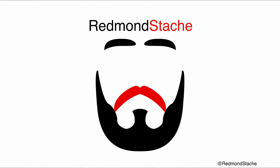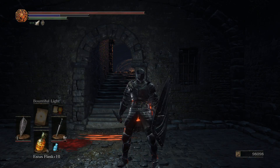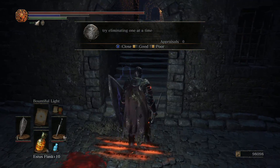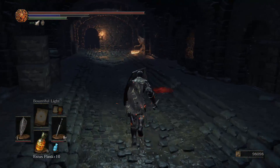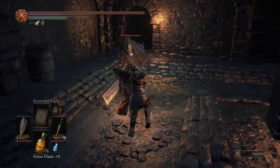Hello and welcome back to Dark Souls 3, where today we have got a sleeping giant to carefully go by. We're not gonna kill it from up here — that is a bad idea generally. Killing it from down below, however, is a good idea.